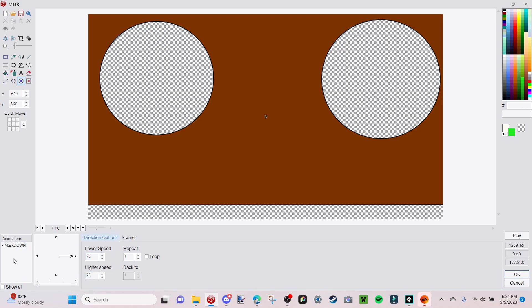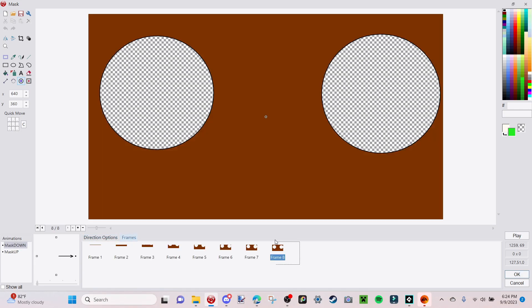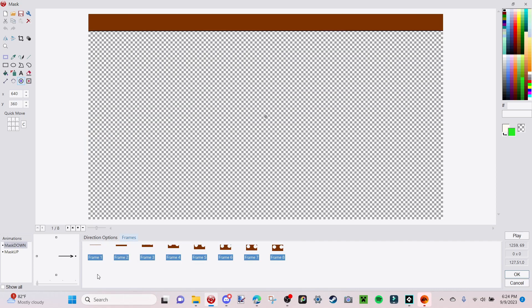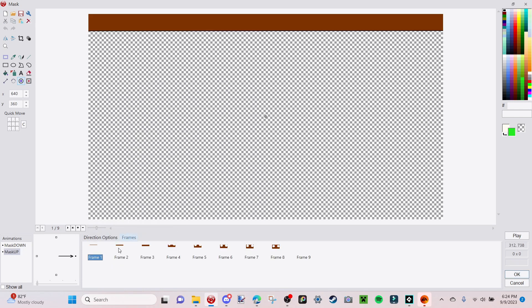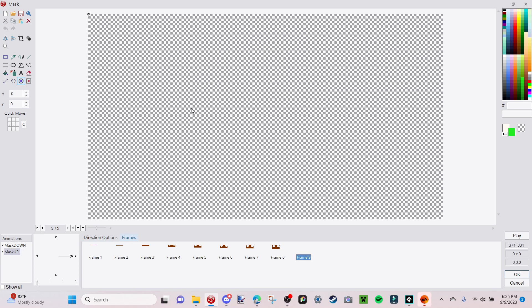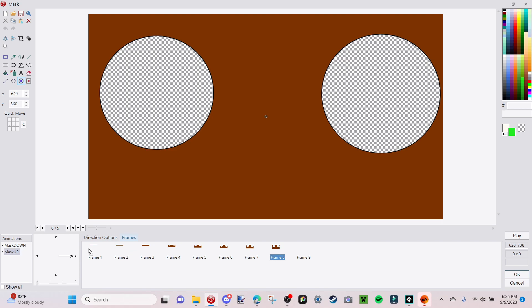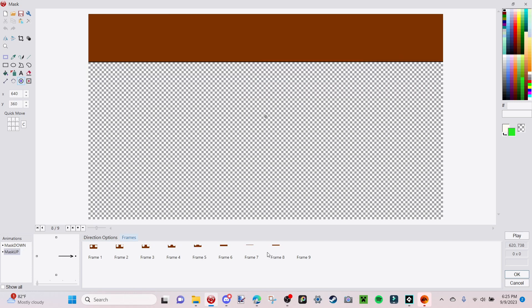Then we're going to go to Animations, right-click, New, and we're going to make a mask up animation — which, believe it or not, this is for our mask going up. What I'm actually going to do is just copy all of the mask down animations, then go over to mask up, delete this first little diamond, and then just right-click, Paste. And boom, we have all of our masks here. But now we want to kind of align it so that the mask is going up. I'm just going to drag all of these — not frame 9 where it's this invisible thing, because we are actually going to use this — but up to frame 8, just drag it and make it look like it's going up. Just drag it up here, and there we go.